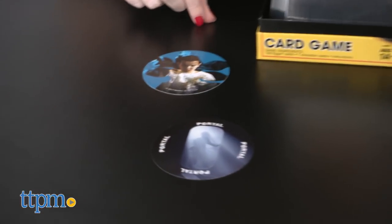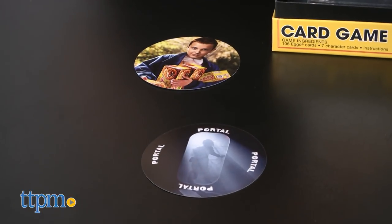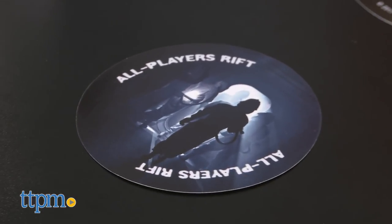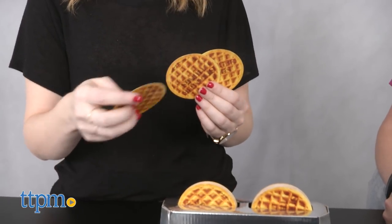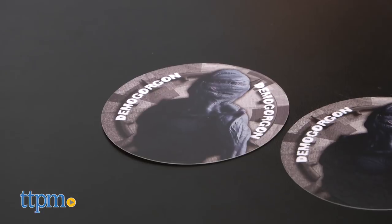The Portal card flips your character card and gives you the command to change the color for the next player who plays. And the All Player Rift forces all players to turn their character cards over. Then, of course, there are the Demogorgon cards. There are four in the deck. Once all four of these cards are revealed, the game ends and the Demogorgon has won.